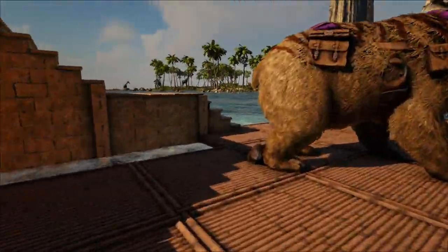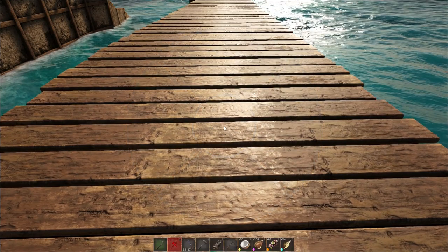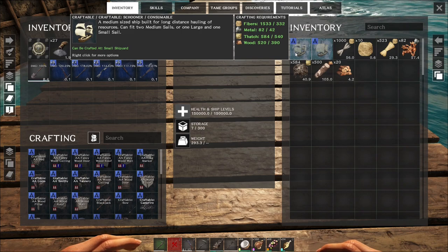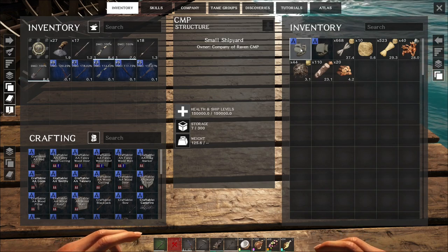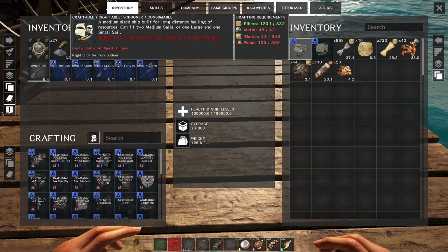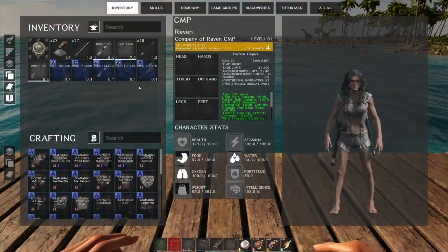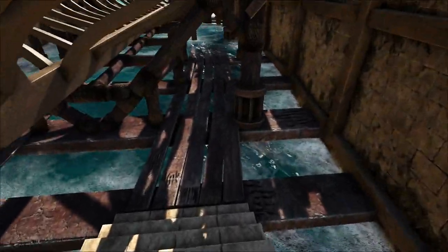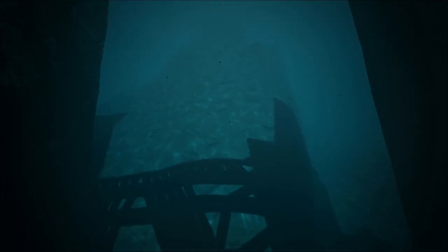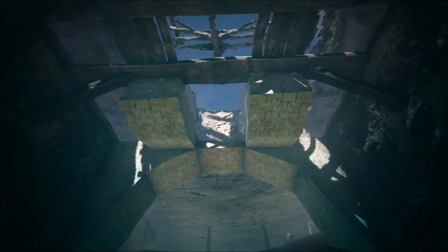First thing we're going to do is get the skeleton put in place. We want a schooner, please. Shipyard — what? Water is not deep enough? What? The water is definitely deep enough under here. There is no way it's not deep enough.